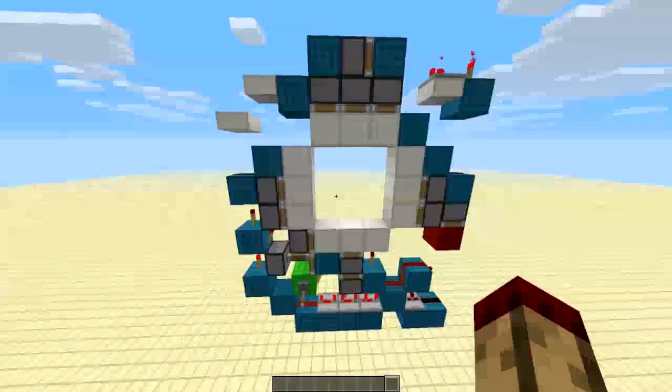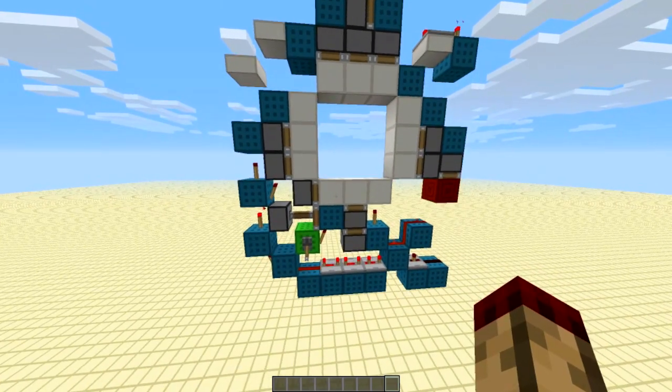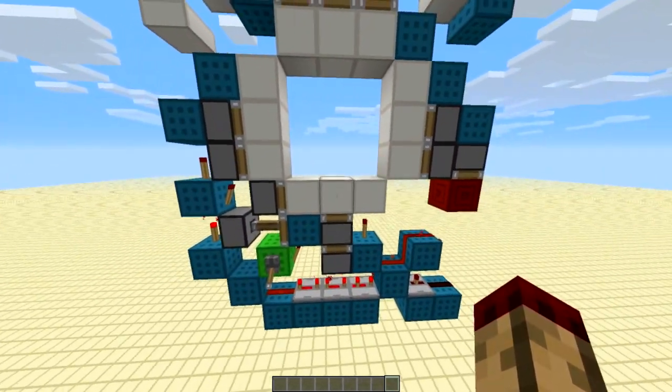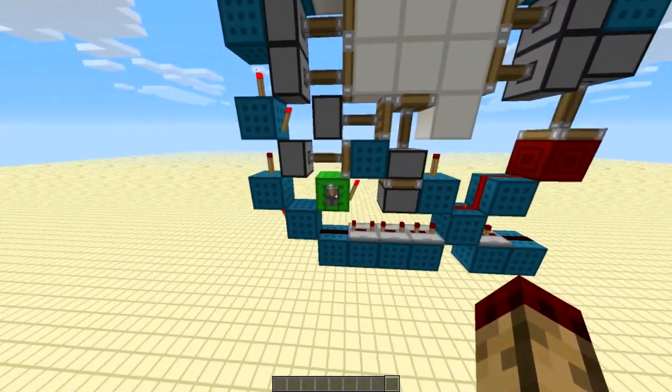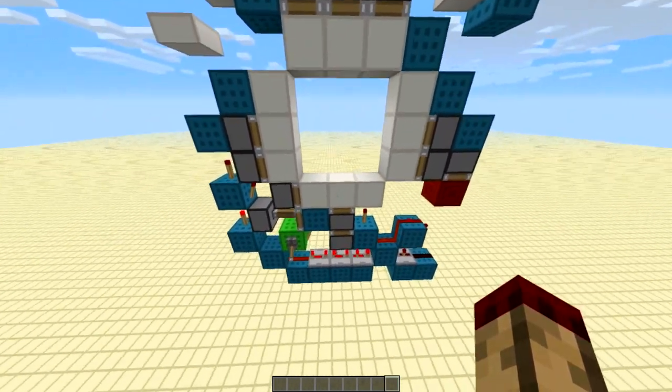Hello everybody, this is TT Lemon and today I have a 3x3 door. It's one wide and it's the smallest one-wide 3x3, or the smallest 3x3 that doesn't use the spazzy torch burnouts. It's pretty fast and relatively simple to build, and it's quite cheap.